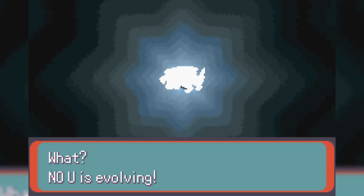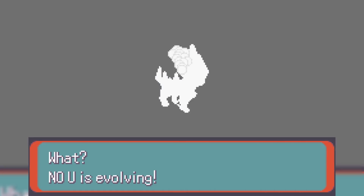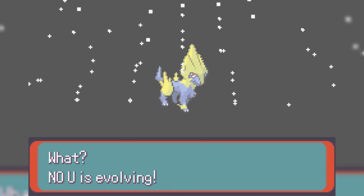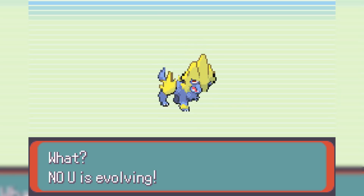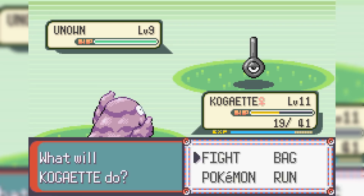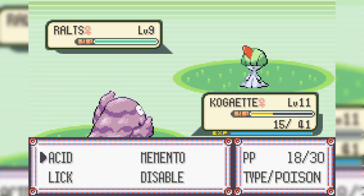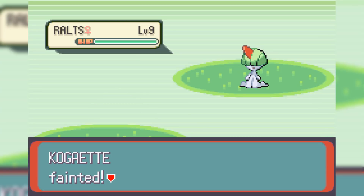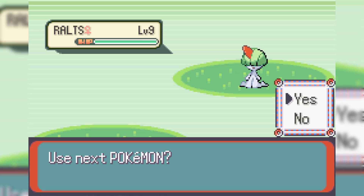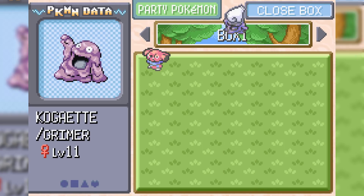We definitely have to grind some more. At level 26, No U evolves into Manectric, which is definitely going to be needed for the Roxanne fight. I also want to bring another Pokemon into the fight, so we grind up Kogaette. However, as we're grinding we run into a Ralts that goes for Confusion instead of Teleport like it always does — and we end up losing Kogaette. With Butter also ends up dying, unfortunately. So now we have two deaths ahead of facing Roxanne.